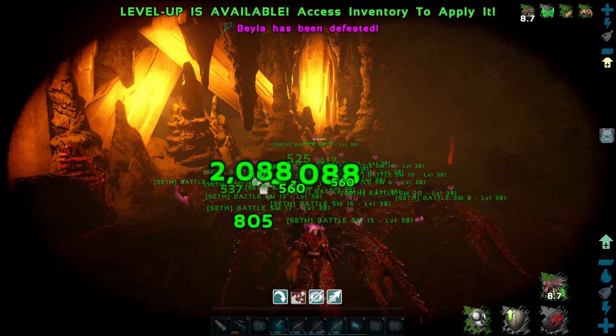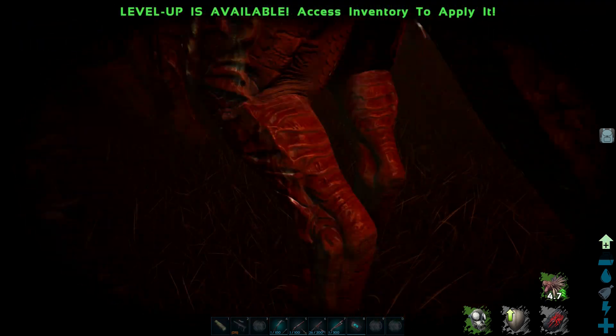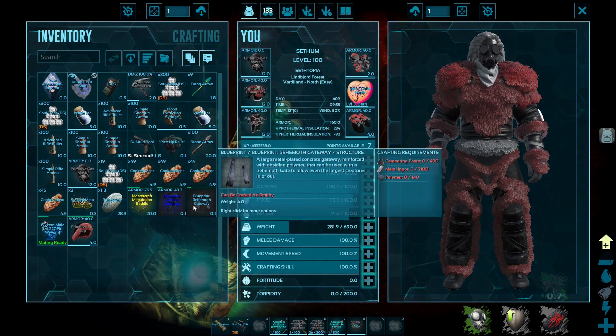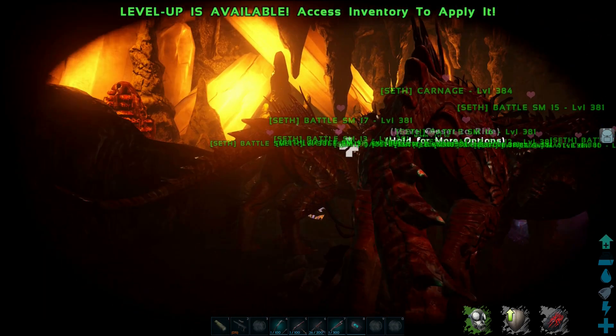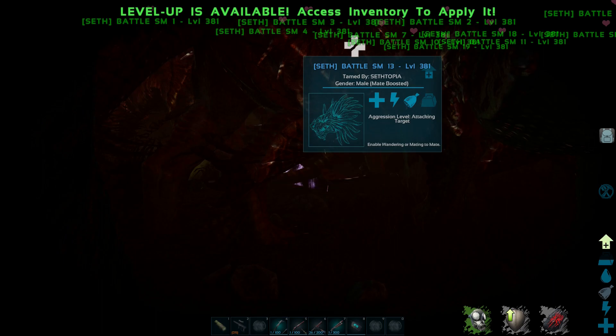Bela has been defeated! Her body's somewhere there. Now I need to figure out who got what. I forgot my taxidermy tool — that really sucks. I'll need to go and get a taxidermy tool and figure out where I put it.